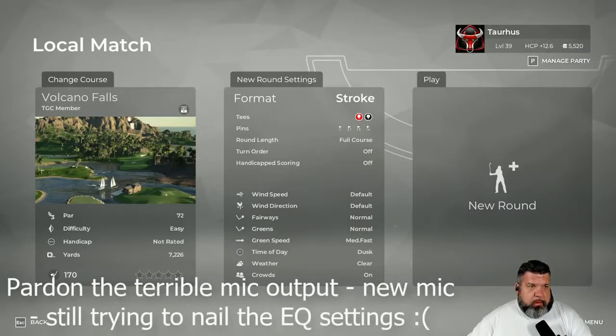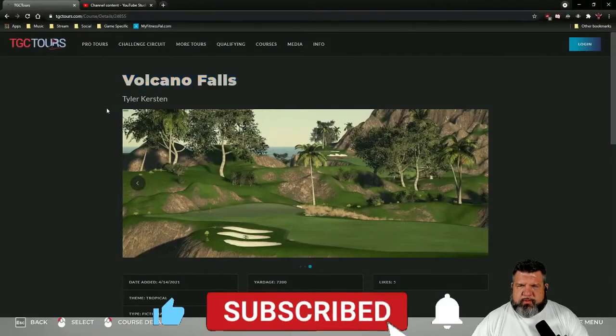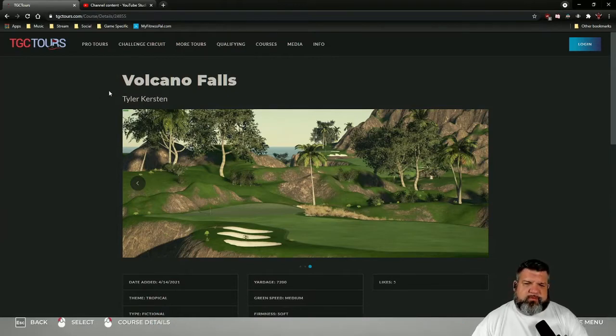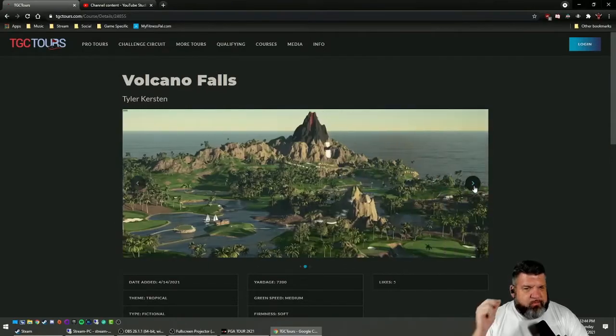Hello, it's been a while since I've done one of these but it's time to get back into it. Today we are playing Volcano Falls, a custom course by Tyler Kirsten. If you're on tgctours.com you can find custom courses created by members — that's where I go to figure out what courses I want to play on this series. I look for the custom courses that open up some imagination, and today is this one: Volcano Falls. I've always been a fan of volcanoes — something about the terrifying beauty they have.